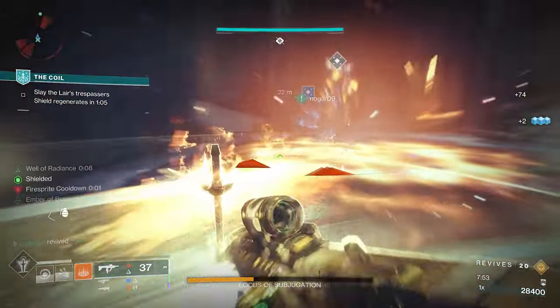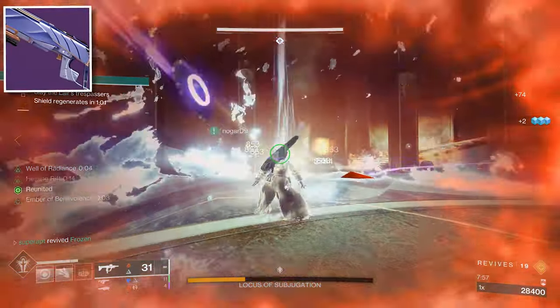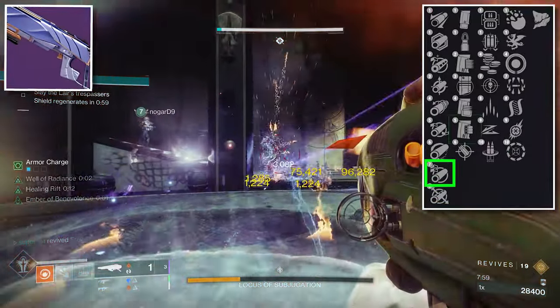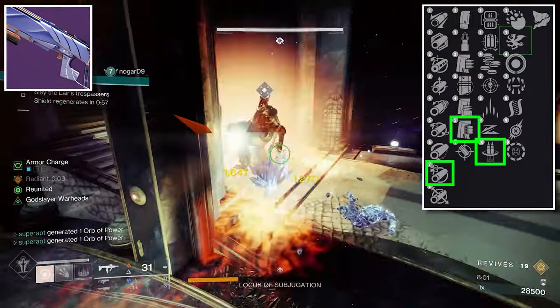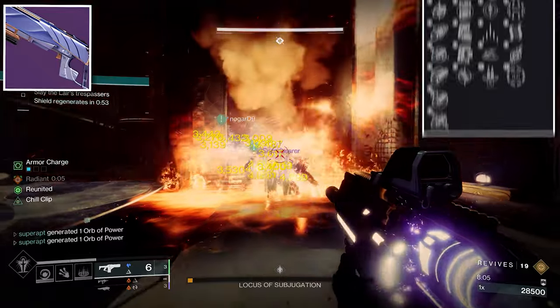Next is another kinetic stasis weapon — a shotgun called Super Cluster. You want to run Arrowhead Break, Assault Mag, Reconstruction, and Vorpal Weapon. Those are the perks to look for on this shotgun. The recommended masterwork for the shotgun is Handling.